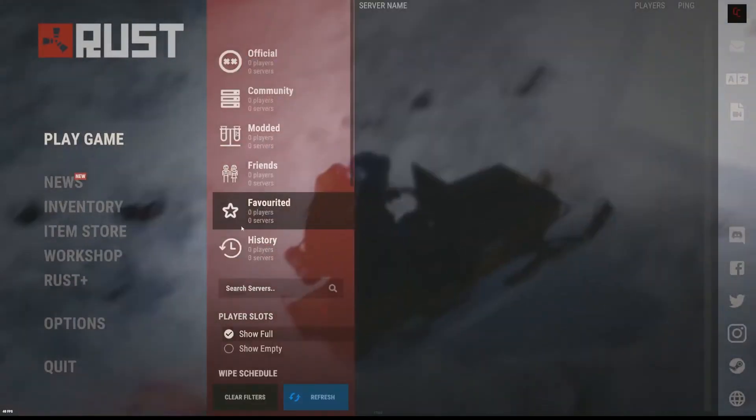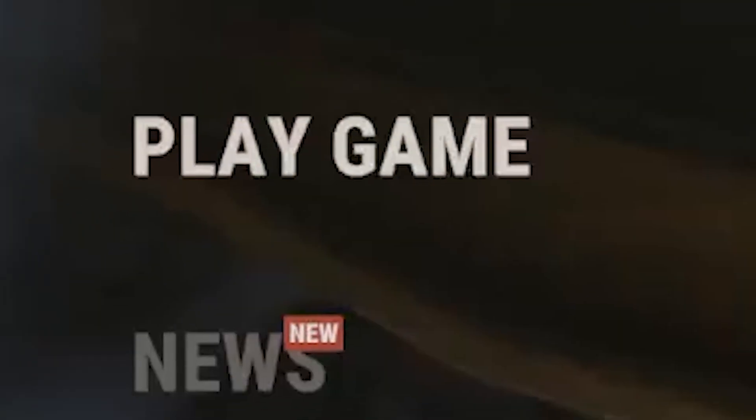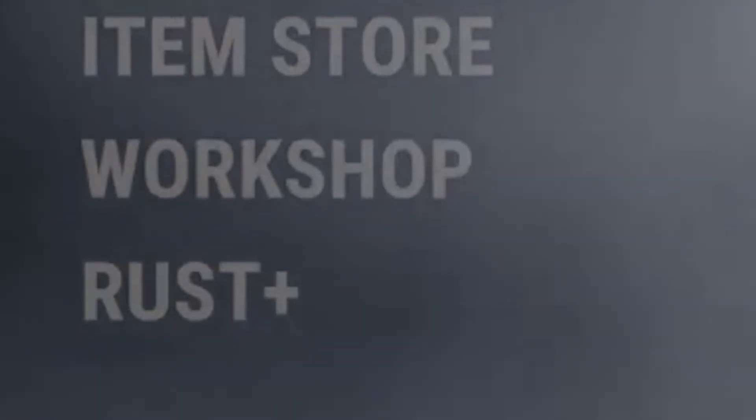Main Menu. When you're loading into Rust for the first time, you'll be greeted by a main menu. The most important options being Play a Game, for of course playing the game. Options to optimize Settings, that we'll check out in a second. There's also News for checking out the newest updates. Inventory for checking out your skins.